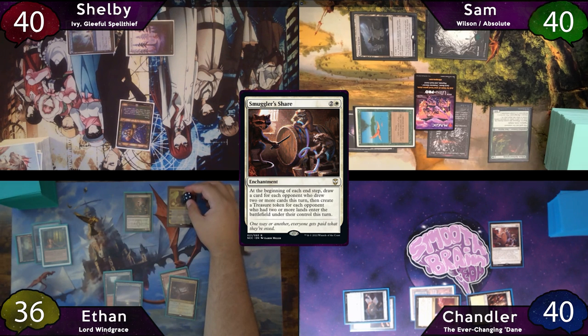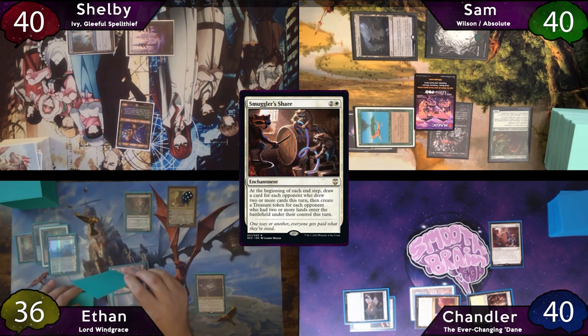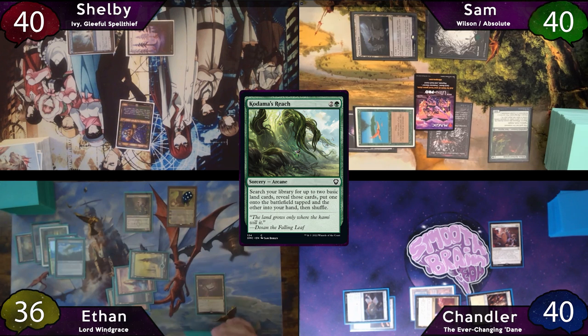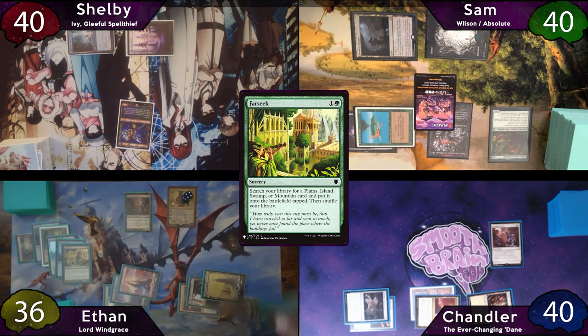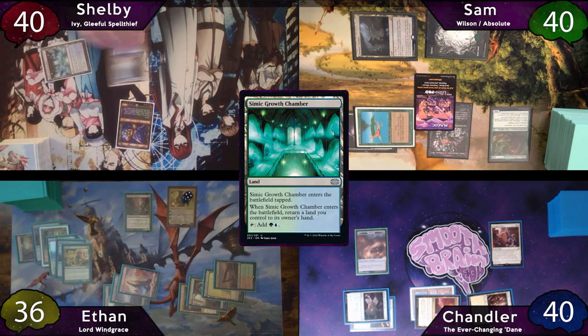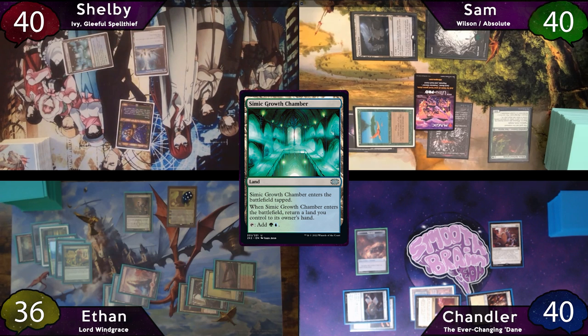Ethan starts by upticking Windgrace to discard a Dark Depths, drawing 2 cards. He taps for 3 to cast Kodama's Reach, finding a Forest to his hand and a Snow Forest to the battlefield. He plays the Forest as land for turn, then taps for 2 to cast Farseek, finding a tapped Sheltered Thicket. On end step, Smuggler's Share triggers drawing Chandler a card and making him a treasure. On Shelby's turn, he places Simic Growth Chamber picking up his Snow Forest.